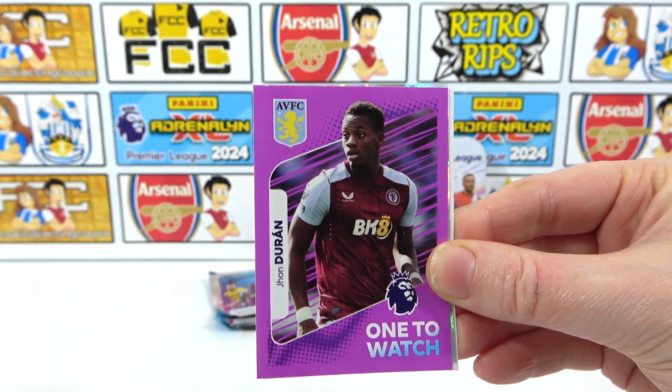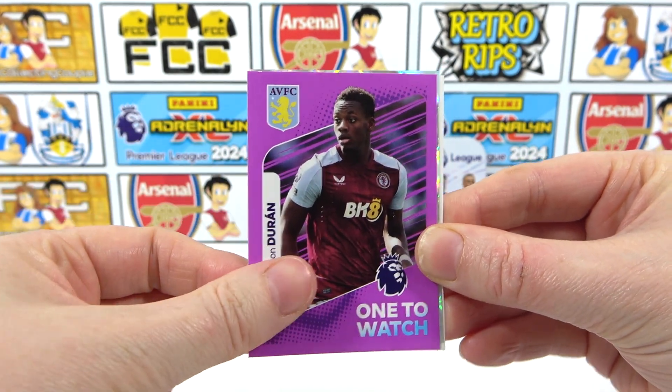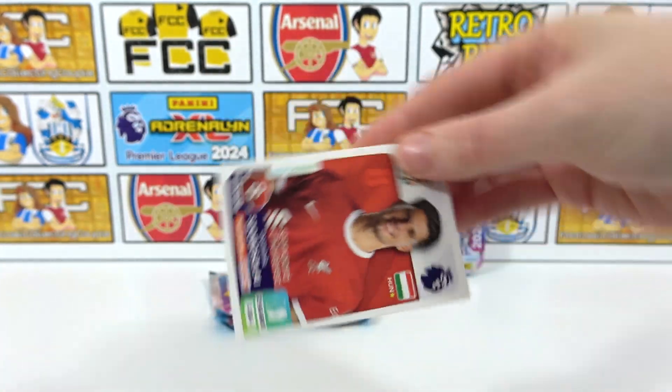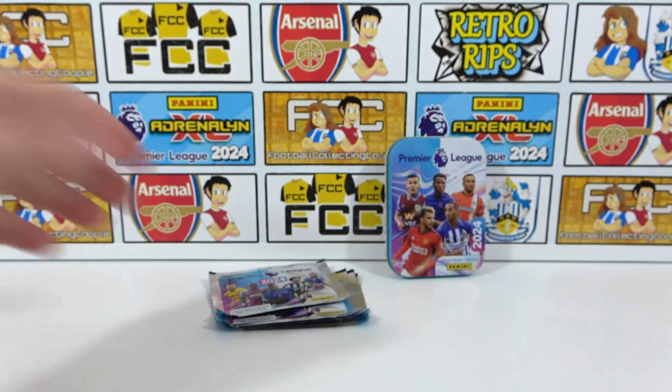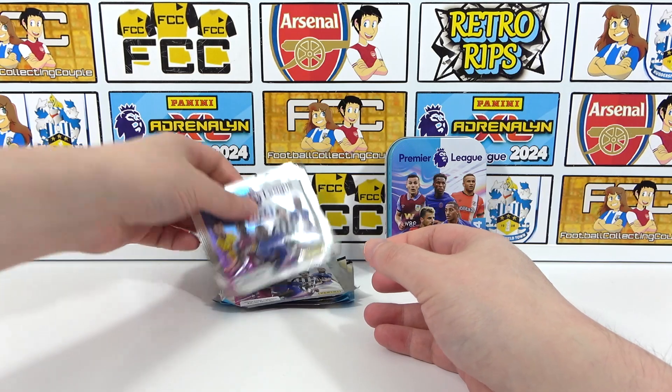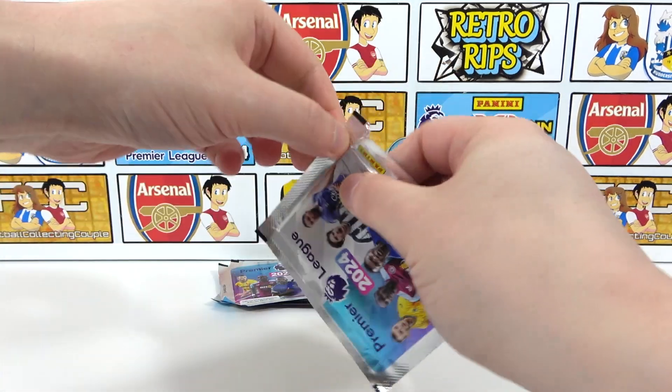Can we get any more shinies? Parallel! Is it actually? Oh, there's a One to Watch. I forgot about those - and a shiny behind a One to Watch, it looks crazy. That's what happens when you get no good pulls - you just get excited about nonsense. Zinchenko, it's a One to Watch. It's Duran as well. We then have a Super Signing of Hammer. We're halfway through the tin - we've still got half the tin left.